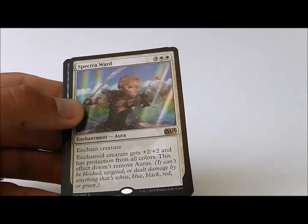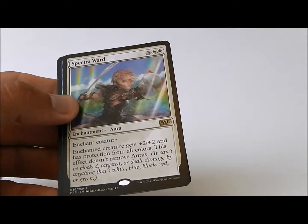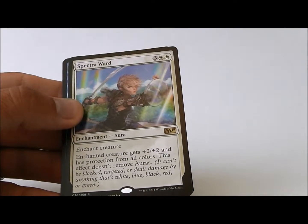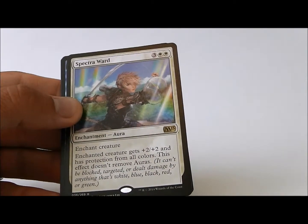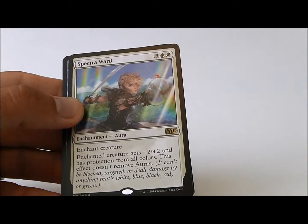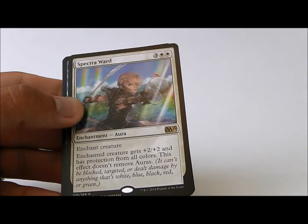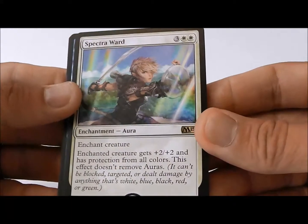Just make sure that if you're at like one life and they have like three attackers and you only have one thing, then okay, you'll probably lose. But if you have a good board state and you resolve Spectra Ward, you will win. You have to be careful that you don't cast it and then they kill your creature in response. Be careful that they don't have any mana up, that they don't have like a burning anger or something like that. Just be careful, because if this gets countered, then you are SOL, but it is so strong, and I love the art.